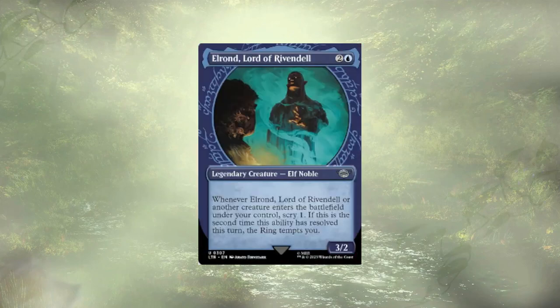Elrond, Lord of Rivendell, joins us next, offering the opportunity to scry when he or another creature ETBs. If it's the second time he triggers each turn, we get to be tempted by the ring. Playing two creatures in an elf deck in a single turn is not that difficult. Getting tempted by the ring early is going to give us card advantage through the draw-a-card, discard-a-card situation. Making our commander the ring bearer — if she has more than four power, she can't be blocked by a single creature. I really like the tempting mechanic.